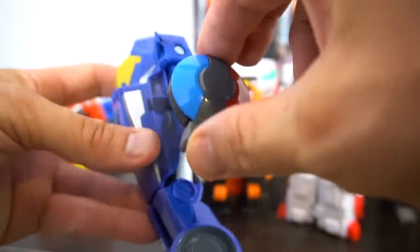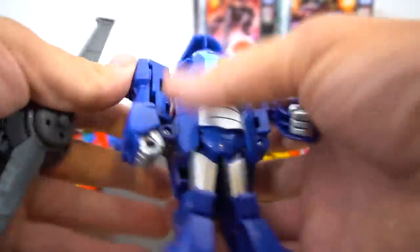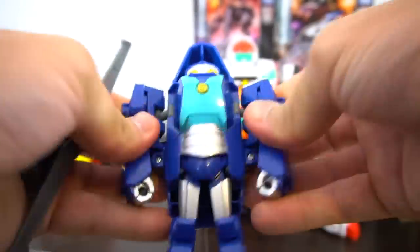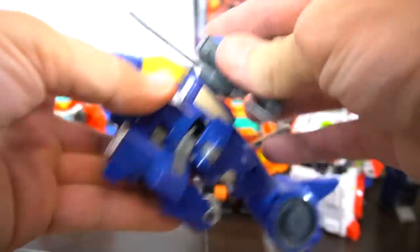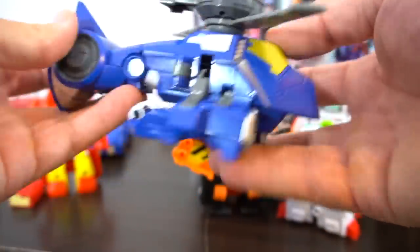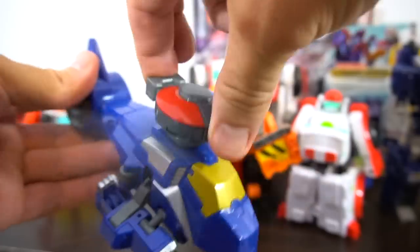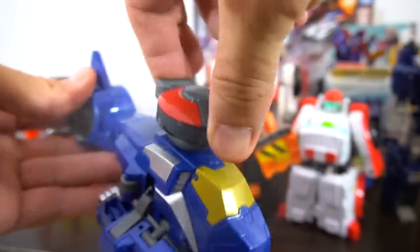All you do is push that button right there and it spins around. To transform, bring arms in, put the feet together, then take this and put it right on top, and there you go - there's the copter or helicopter bot. Press the button - Rescue Bots, let's fly to the rescue!